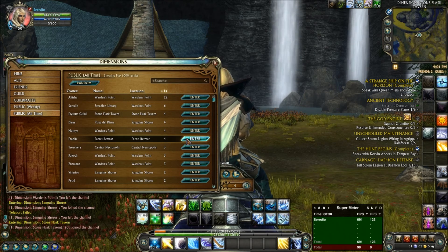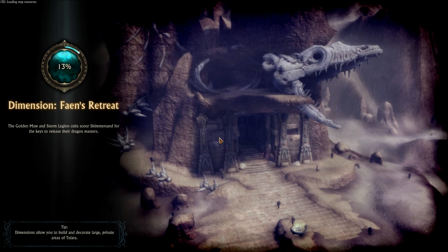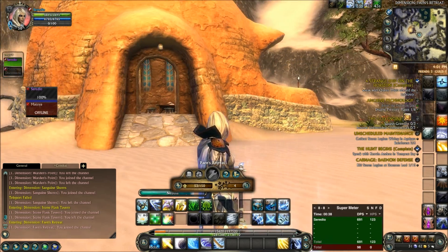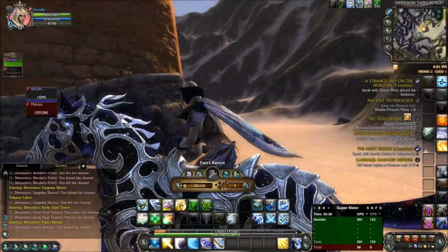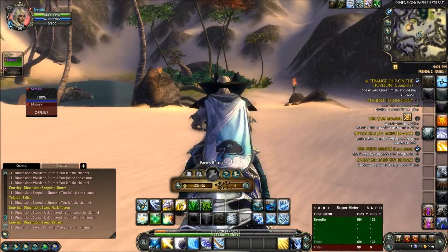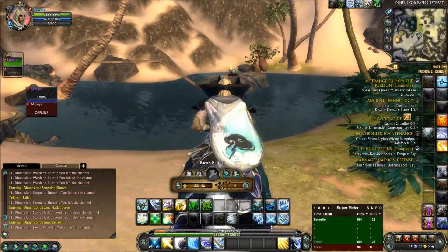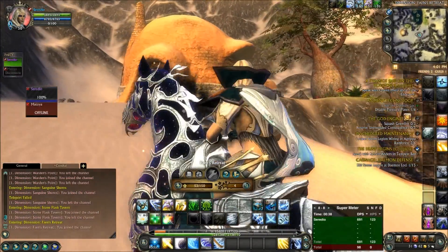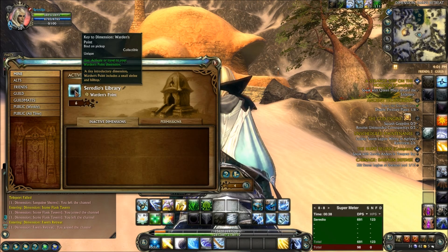Finally we're looking at Faean's Retreat, owned by someone called Fardy — and this is a really cool one. You pay increasing amounts of plat for each bigger dimension; this one costs 50 plat. You get a nice mud hut kind of house which is bigger than the chapel. Guild dimensions cost 1000 plat, which is quite expensive but worth it for the space. With Faean's Retreat you get a swimming pool, an island, and a little house — a bit bigger again. There's also a random button if you just want to visit any random dimension and see what someone's made.